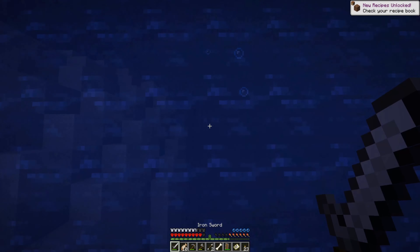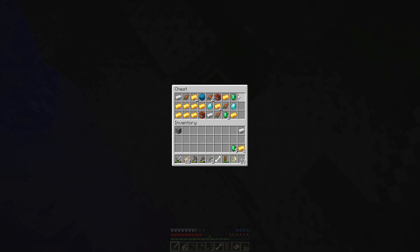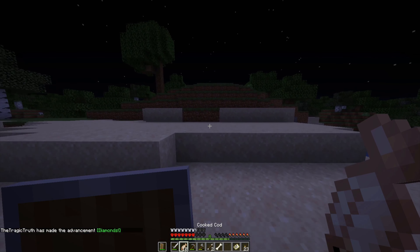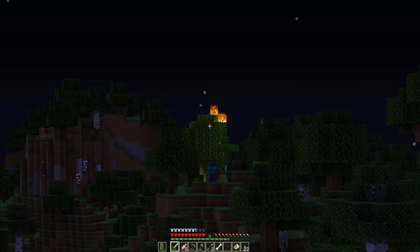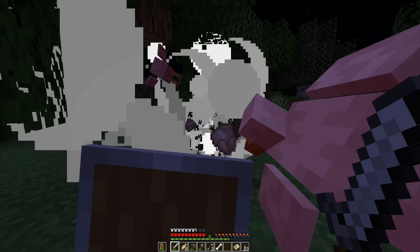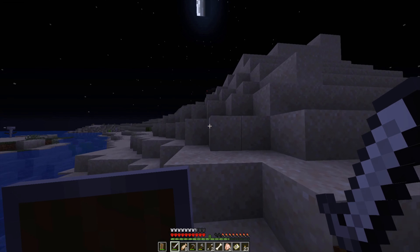And there we go — it works every time! That's probably the easiest way to find it. Two diamonds — that's really good, means I can make a diamond sword and that will definitely be helpful. I put my shield back up and now I'm just trying to make it back to the base without dying. Oh my god — that came out of nowhere! Okay, I'm finally back to my island.